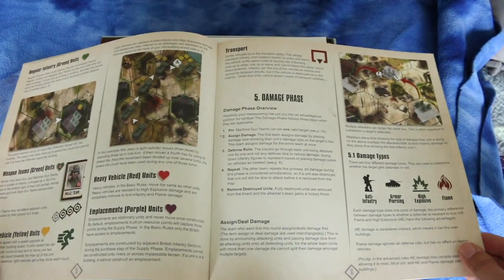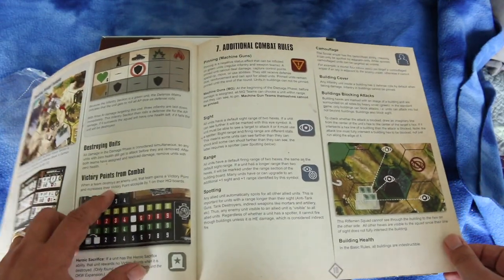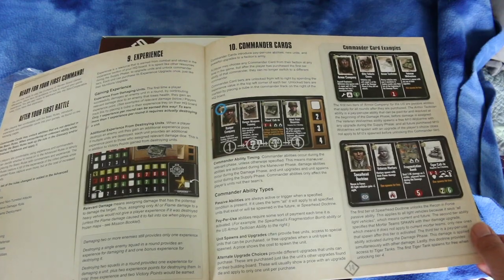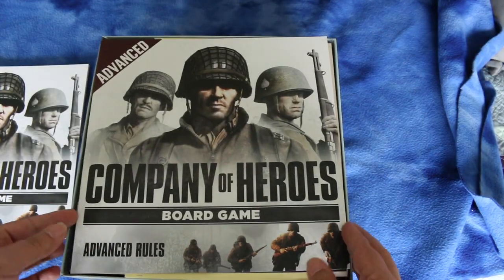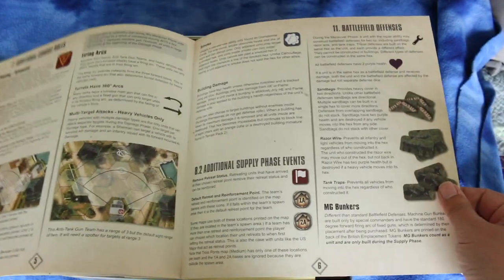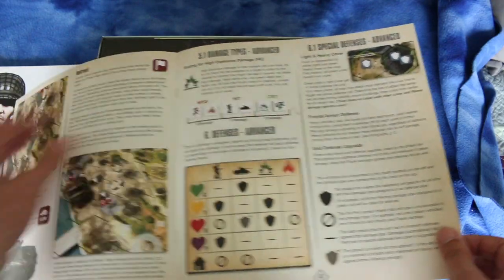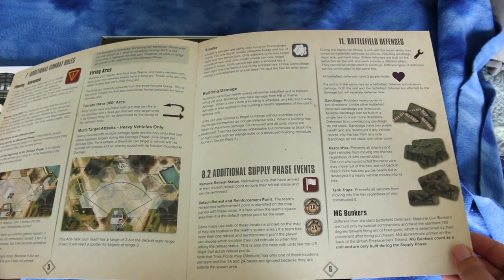Here it goes into the maneuver phase, then the damage phase and defenses, and how many victory points you get from combat. This looks like it should be pretty easy to learn, which is good. Looks like you get experience points too — nice. And here's the advanced rules, which are six pages. The advanced rules have a different maneuver phase; damage types are different in an advanced game, with special defenses, additional combat rules, and additional supply phase events.